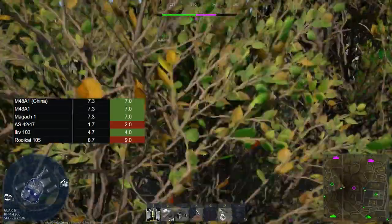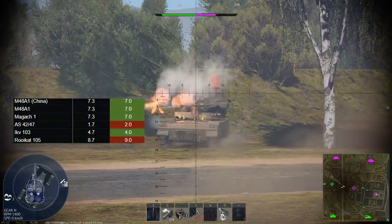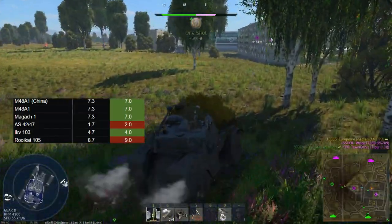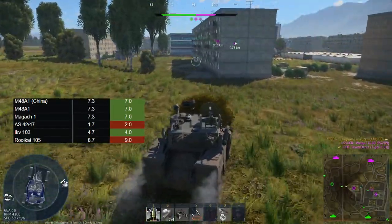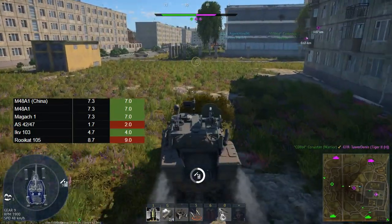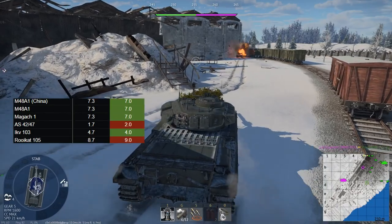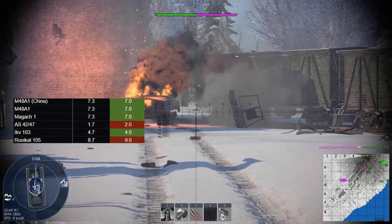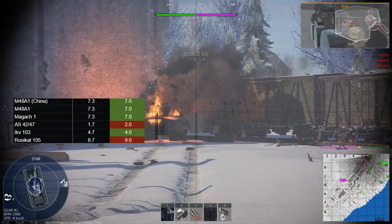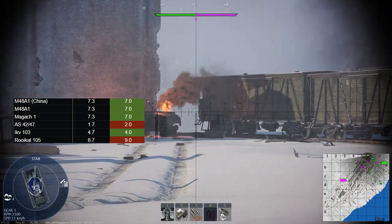The Rooikat 105 is going up to 9.0. A little bit surprising since the Chieftain Mk.10 is still not going down in BR. But the Rooikat 105 does have a lot of nice factors: it has APFSDS, it has mobility — they improved the mobility of wheeled vehicles in most recent updates — and the thermals are really nice as well. Overall, I can't really complain about this one. I struggle in the standard Rooikat due to the gun, and the Rooikat 105 fixes that issue with a decent gun. Seeing it go up in BR is not too surprising. It's more surprising that we don't see stuff like the Chieftain Mk.10 or the Khalid go down in BR.